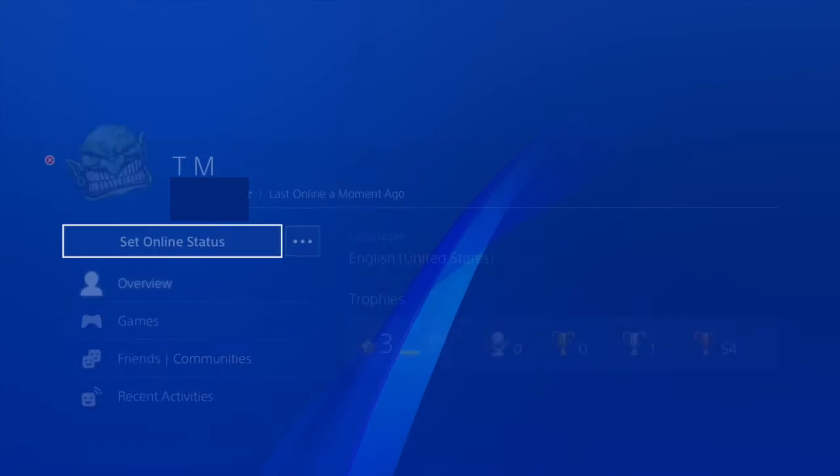So now you should be appearing offline to all your friends on the PS4. As you can see, next to your avatar there's an X, a little X dot. Before it was like a little blue dot indicating you were online, but now you're offline.